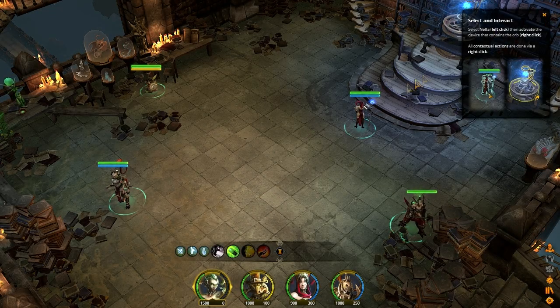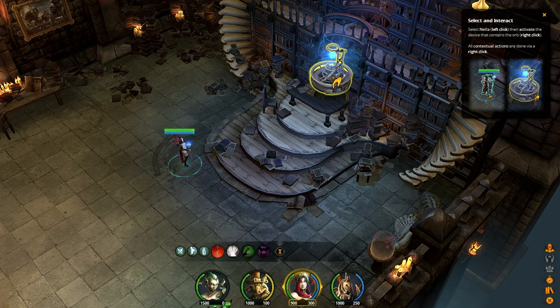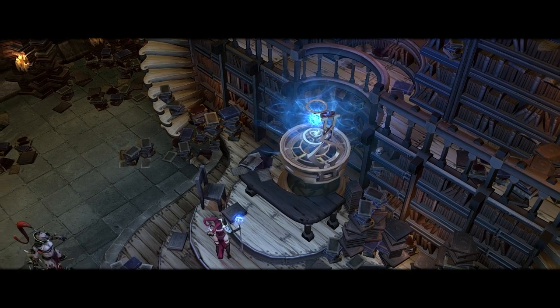Let's take a look at our characters. We've got Nella, who is apparently just kind of wandering around. And then it looks like we've got a device over here, and we're going to take a look at it. It looks like we've got some contextual menus, but I'm going to figure that out in just a moment.